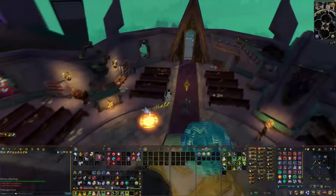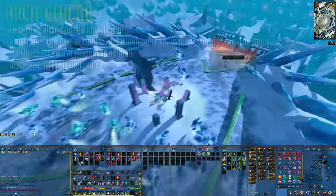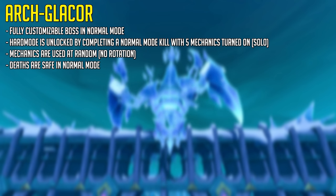You can also use your Pontifex shadow ring if you've completed the city of Senntisten quest to teleport to the middle of the cathedral and then simply walk south as well. The Arch-Glacor can be done in normal mode and in hard mode, but to unlock hard mode you're going to have to kill the boss with all five mechanics turned on in a single player instance by yourself.